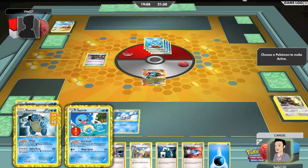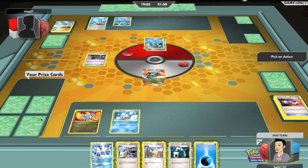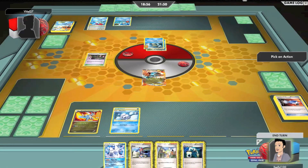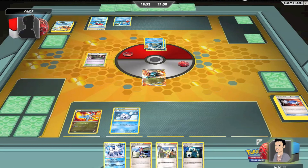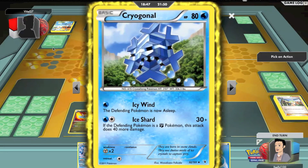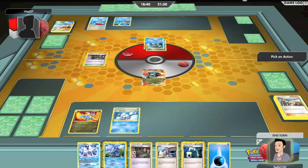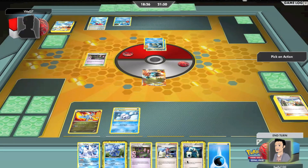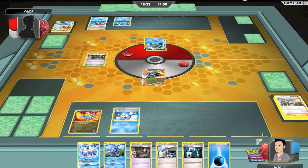I'm going to Pokémon Catcher his Blastoise. I'm just going to pump my Vanilluxe. Bianca. Cryogonal? Pretty cool basic — it defends itself with the Icy Wind, at least for a turn or two. That's all I can really do.